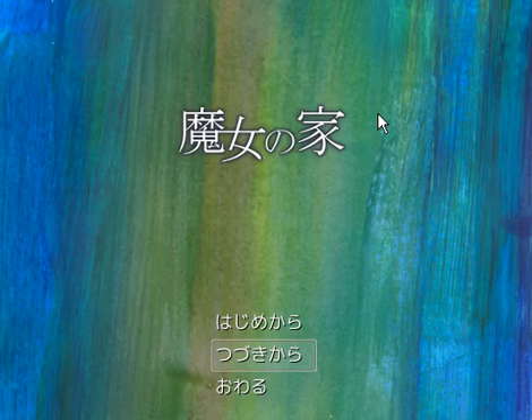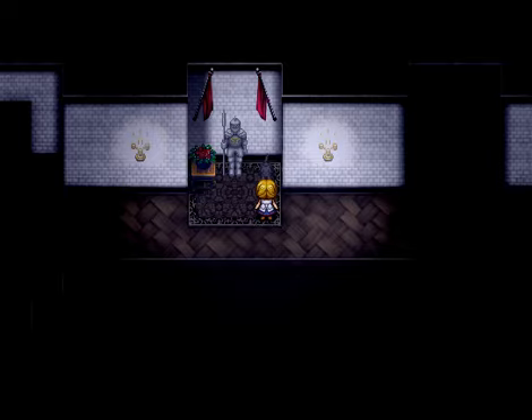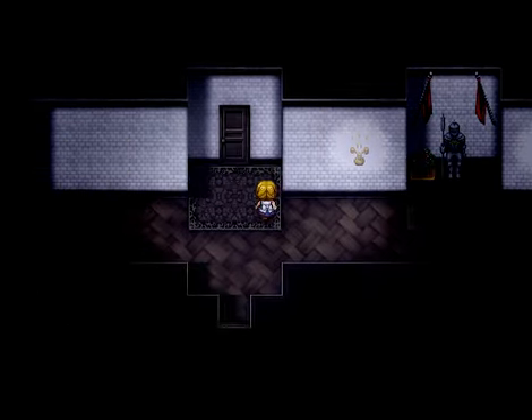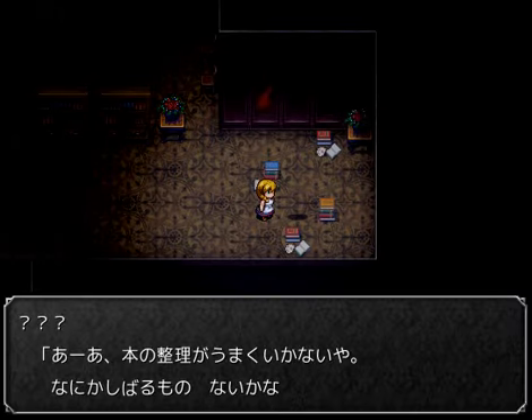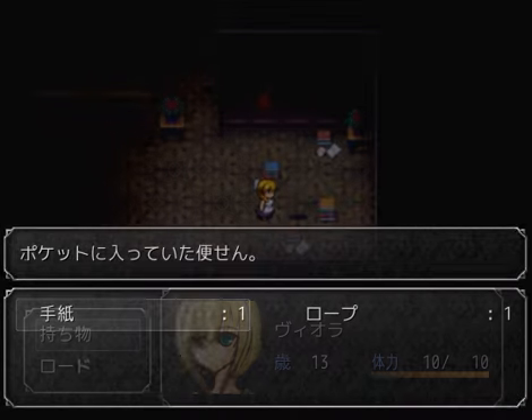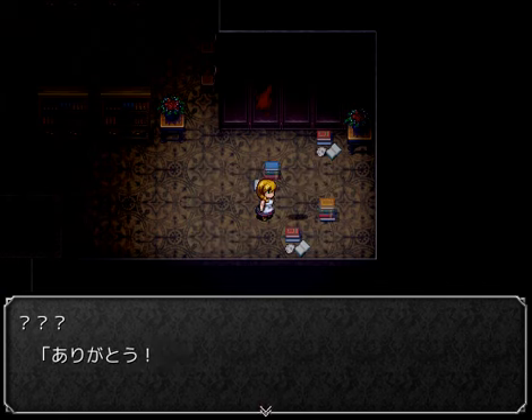Hello and welcome to part three of this let's play - Japan's horror game 'Majo no Ie', The Witch's House. I checked a little playthrough and apparently I need to use the op on the ghost, which makes sense because he talked about binding the books together. 'The books are really hard to keep together, if only I had a way to bind them.' So I give him the op - thanks!